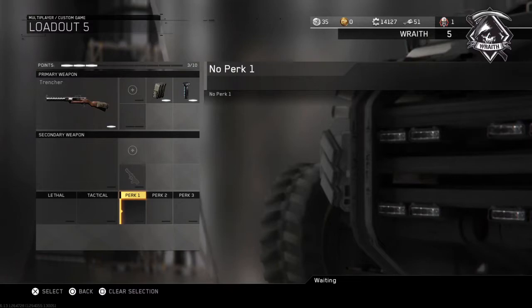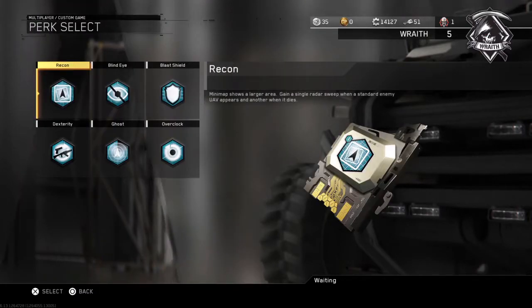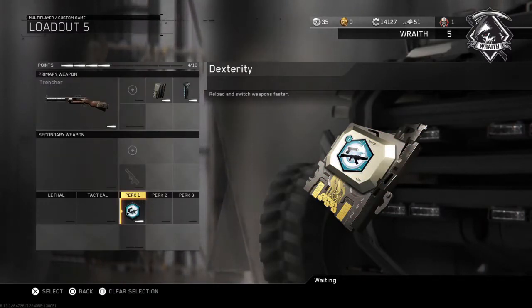Here are the perks, which you can choose whatever you want, but I'm just picking the ones that go with the gun well. This gun doesn't reload the fastest, so dexterity is a really good idea, which is the perk that helps with weapons.